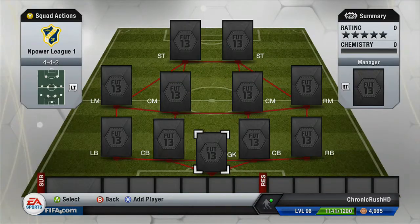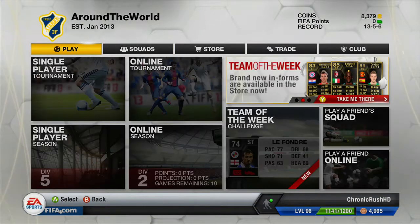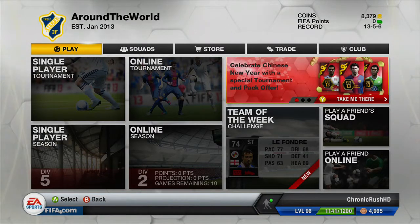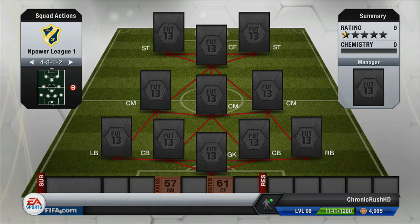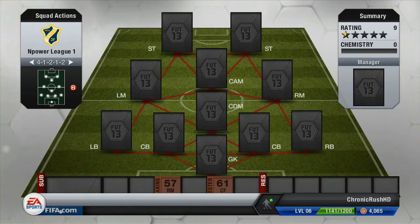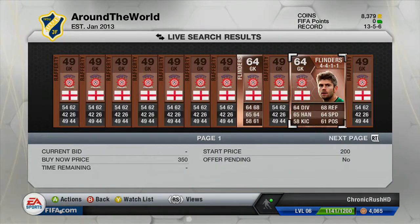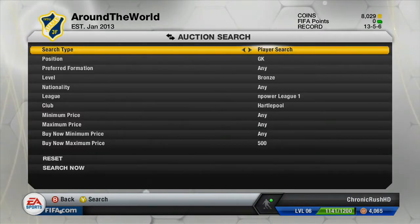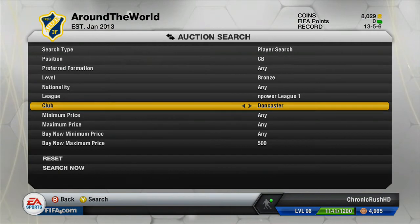I took some time to decide what formation to use and I was looking on the Ultimate Team DB and Futhead to see what the best players in this league are. I saw there was a centre forward called Zuku, and I was thinking of using the 4-4-1-1. I eventually pick up a goalkeeper — Finders — a very very nice keeper I bought cheaply. The formation I bought him in influences the formation I use.